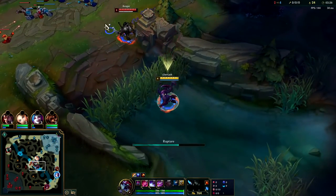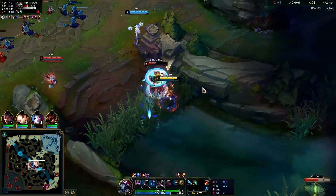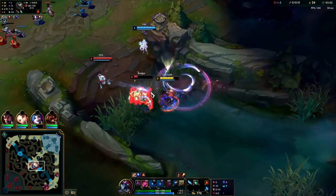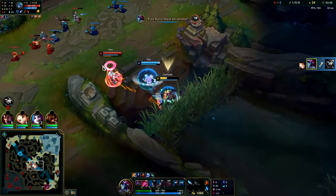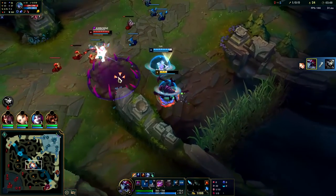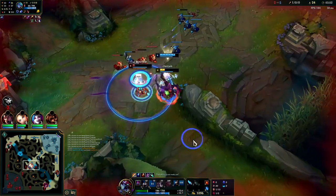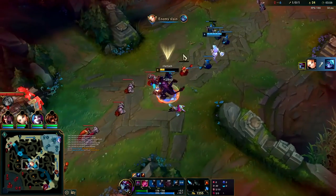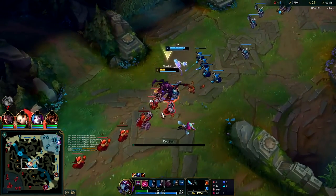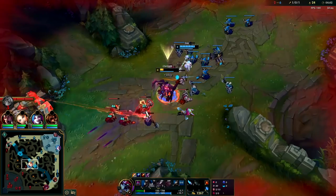Rengar is looking to fight this. I'm going to hit him with a Q — Auto Attack, E Reset, W. Huge knockup snare, and down goes Rengar. Auto Attack, E, W — down goes Vex. Cho'gath's pretty good for 2v2 since he has great CC options. As long as you do land them, his 2v2s are very scary.